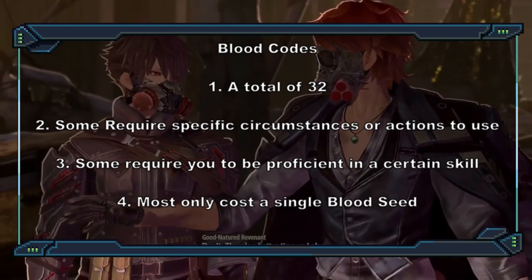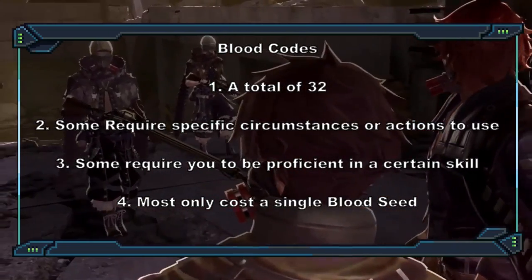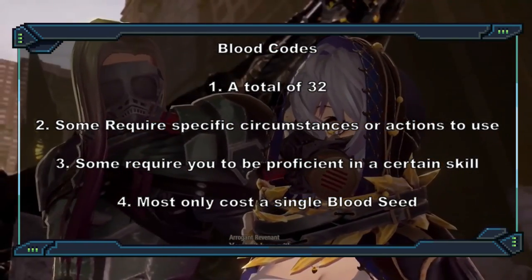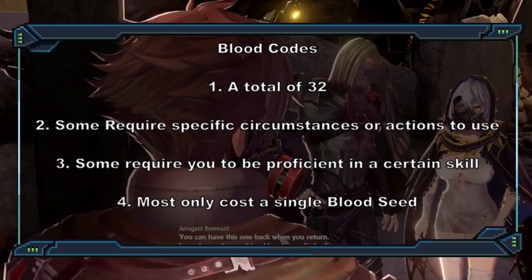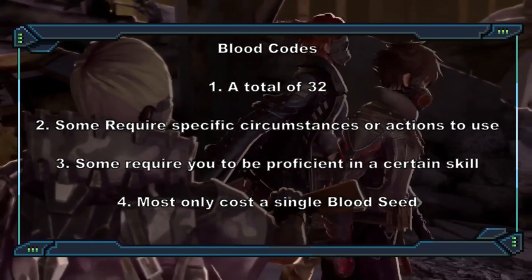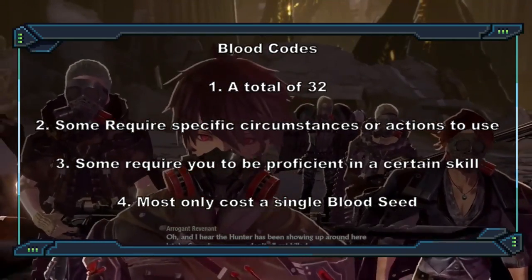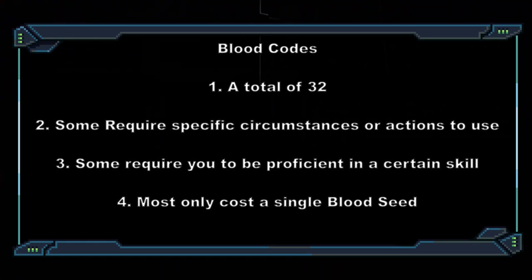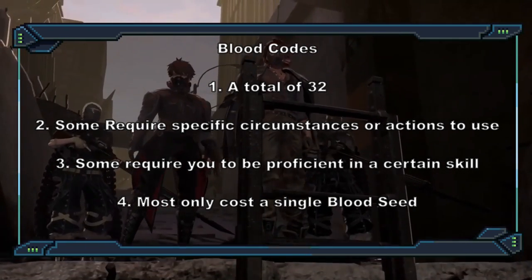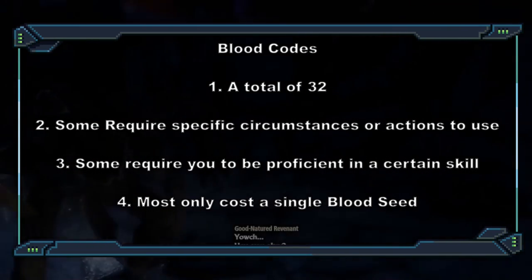There are a lot of blood codes — 32 of them, if you don't count a special one you get later — and they're all based on different gifts from different blood codes in-game. In Code Vein there are well over 40 blood codes, each giving between 3 to 10 gifts. Some are just stat bumps or stronger versions of others, so we didn't include those since that's not really how D&D works. You also don't have access to all blood codes right away — they're locked behind different levels, and some have a skill requirement.